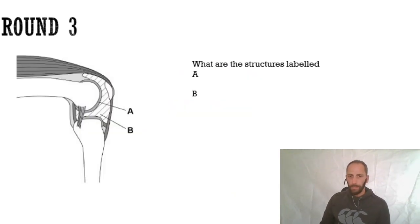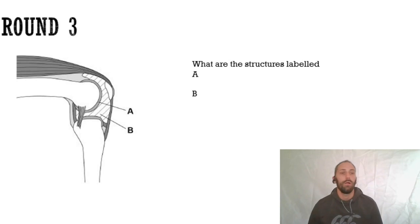In round three you're going to see things like this in your exam - a diagram of a synovial joint, asking you to label A and B. You get a mark for each. What is structure A and what is structure B? On these questions you're typically only asked to state what it is - not explain, just tell us what it is.